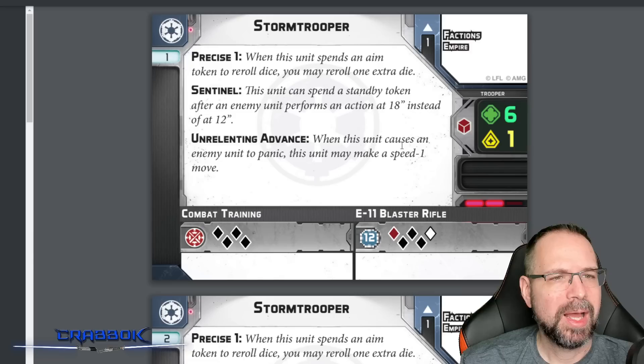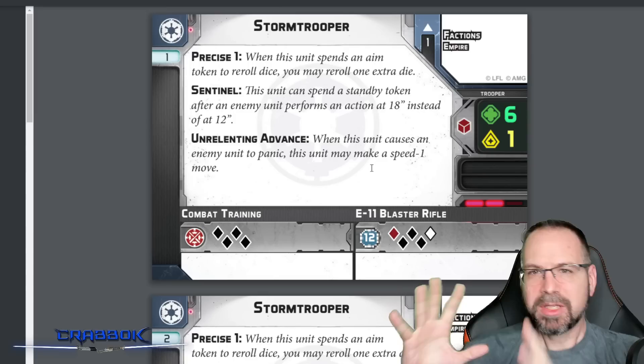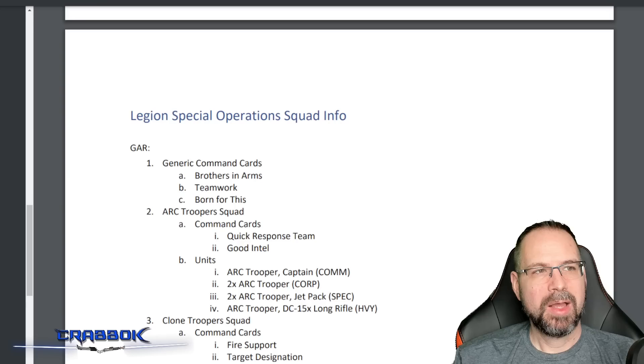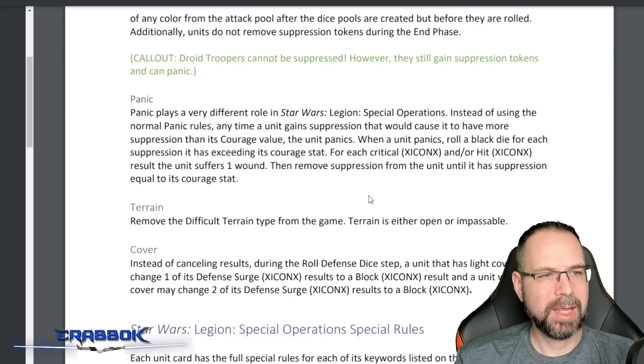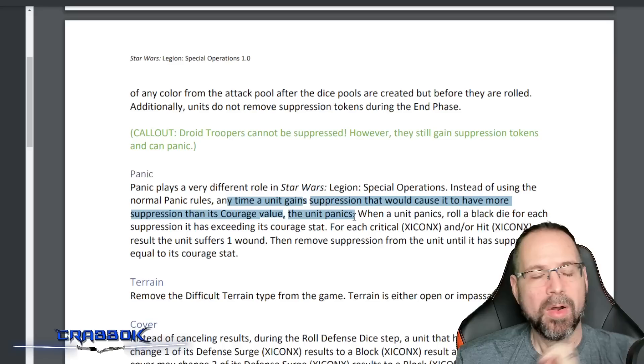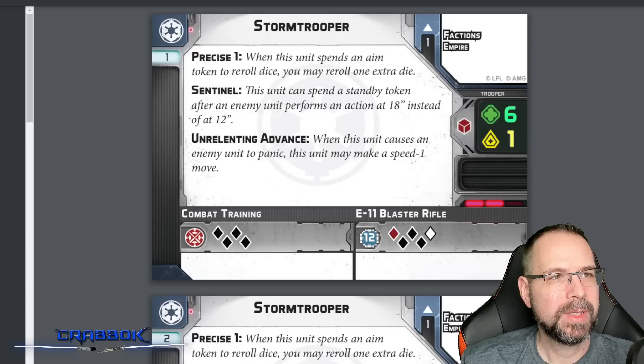Stormtroopers also have Unrelenting Advance — when this unit causes an enemy to panic, it may make a speed 1 move. Looking at the panic rules, panicking happens immediately when suppression exceeds courage value — you don't wait until after. So causing panic does trigger the ability. The Stormtroopers are numbered — Stormtrooper 1, 2, 3 — so you can track health. The regular Stormtrooper has 5 dice at 12-inch range, which is less than their old range 3.